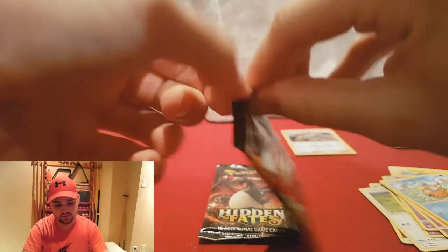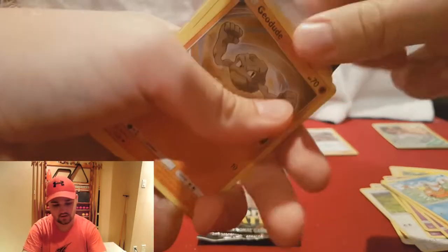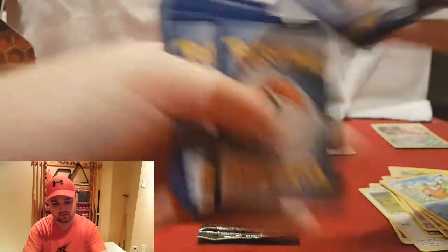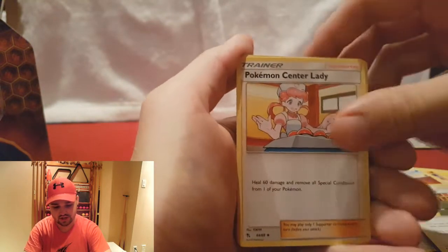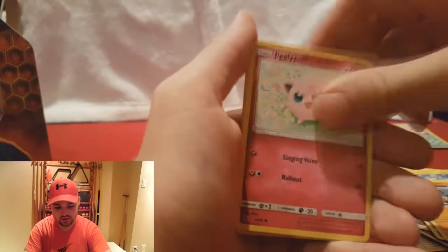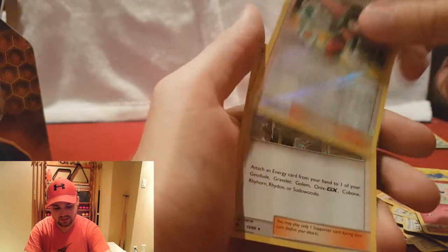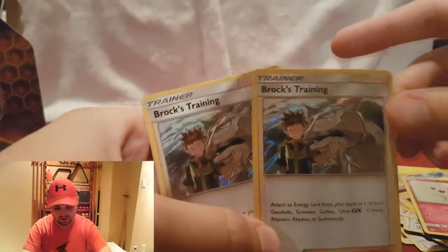Let's go to our Bird Trio pack. Code card. Fighting Energy, Misty's Cerulean City Gym, Lieutenant Surge's Strategy, Pokemon Center Lady, Nurse Joy, Geodude, Pikachu, Clefairy, Cubone, Jigglypuff, Reverse Holographic Sabrina's Suggestion, and another Holographic Brock's Training.